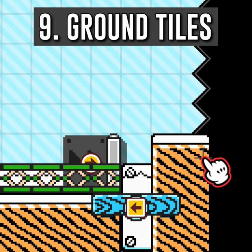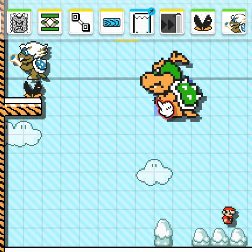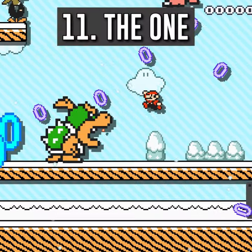Add ground tiles to the right of the blue lift on track. Create something epic for Mario to do in slow motion. Watch Mario enter the Matrix.